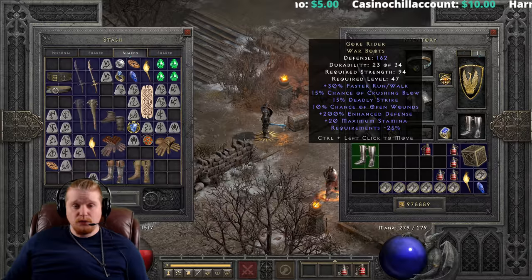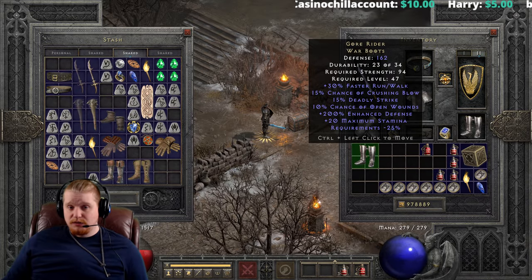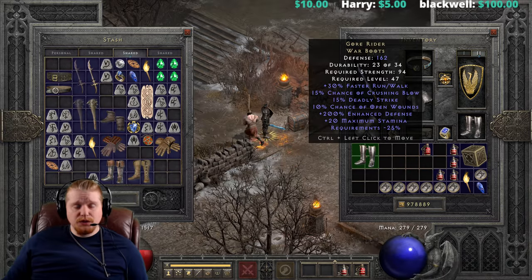It is still extremely effective on ranged characters — don't let that halved Crushing Blow fool you, because doing 12.5% to a monster's health that has a huge hit point pool is still going to be a pretty massive spike.